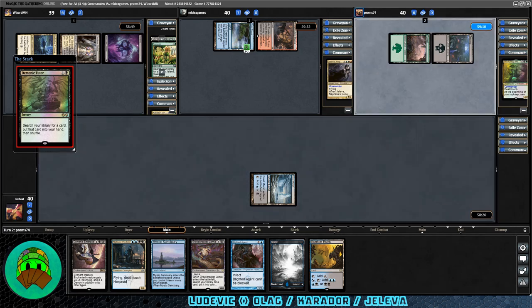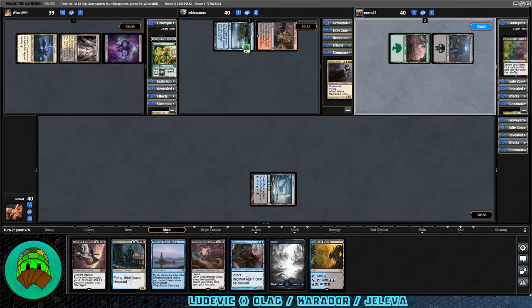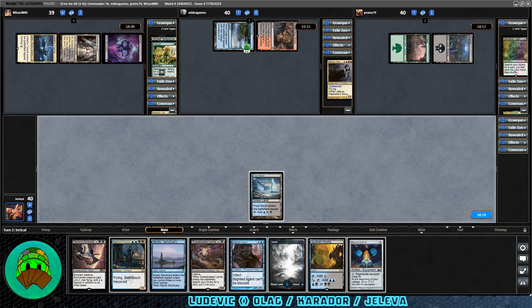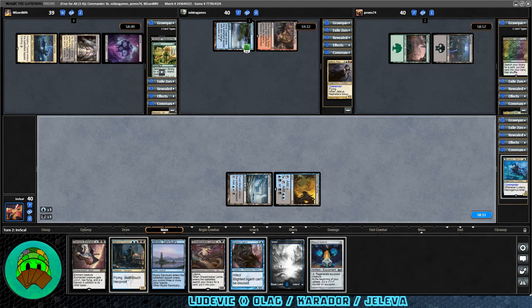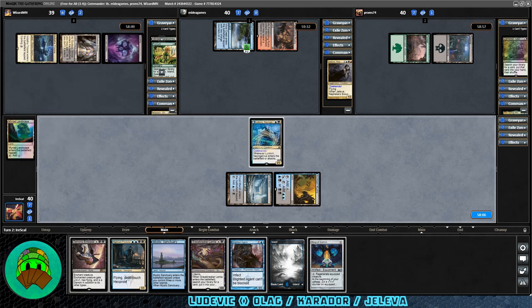Gitrog Monster player has Demonic Tutor, probably setting up for a combo. I remember it being some older black card but I can't recall exactly what. To our turn, we get the Ring of Zathred — could be a good later play. Let's go Sunken Ruins and filter mana for our commander. We cast Ludovic to the battlefield, we get to mill one card — it's Married Landscape. Let's pass it off.